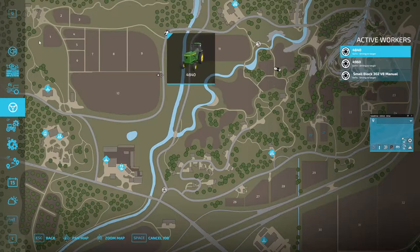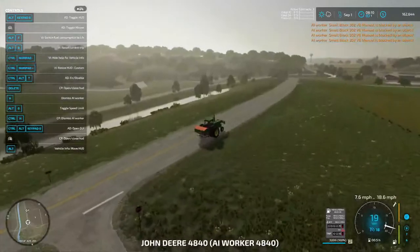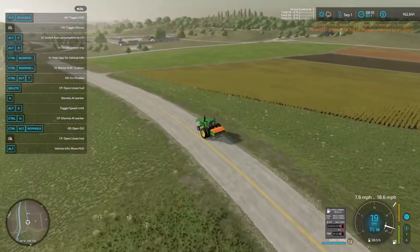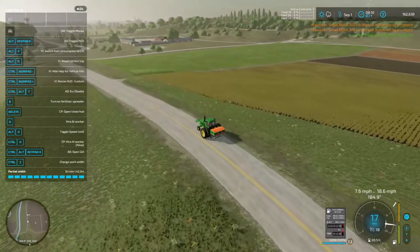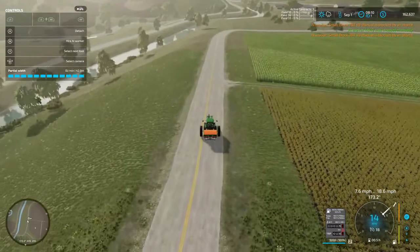If we go here, click on that and enter the vehicle, he's going to do field 10. He ain't got too much further to go right there, so I'm going to go ahead and cancel that job. I wonder if we get charged for that - don't look like we do.